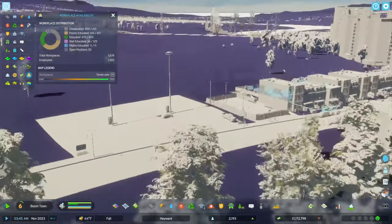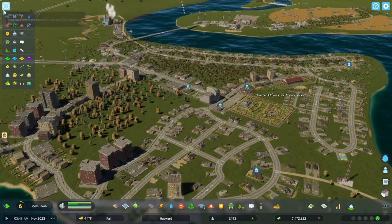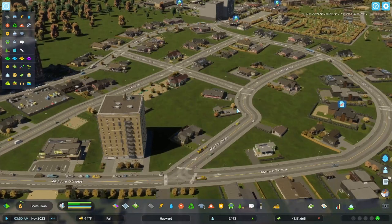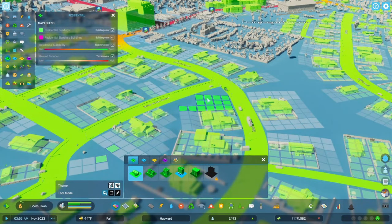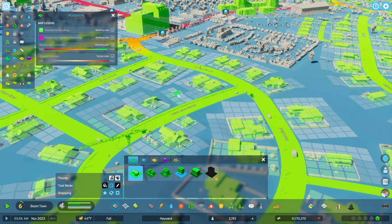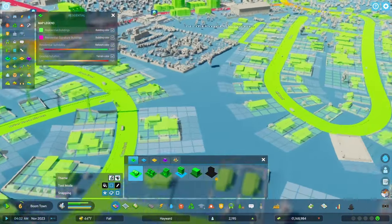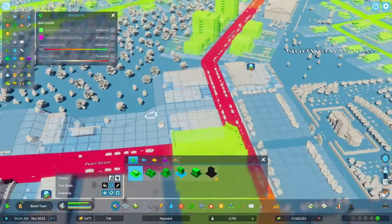Workplace availability. We still have a few places here that don't have enough customers. I'm going to have to just build on some of these properties — I wanted to make it so they could have nice-sized yards and stuff, but I guess I'm going to have to fill some of these spaces in. We've got some heavy traffic through this area.